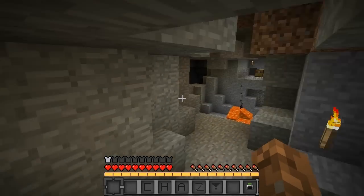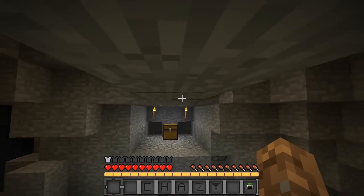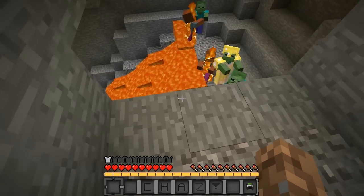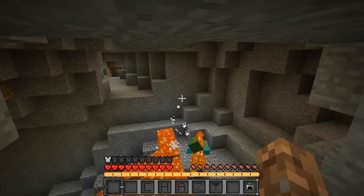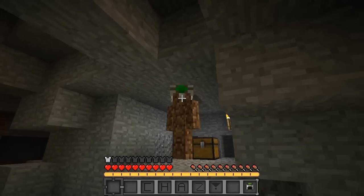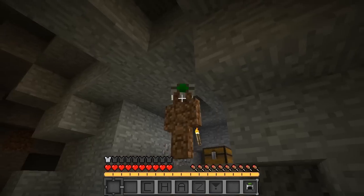Hey, how's it going everyone, welcome back to another Minecraft mod review. We're being chased by zombies, and this is the climbing helmet mod. Essentially what the climbing helmet allows you to do is get out of the way of zombies pretty fast. It also allows you to kind of cling to the top of your caves and stuff like that. What the climbing helmet essentially does is stick yourself to the ceiling above you.